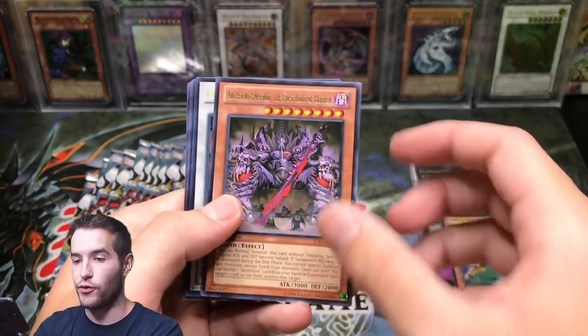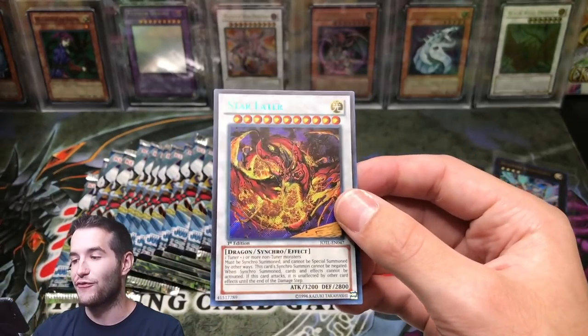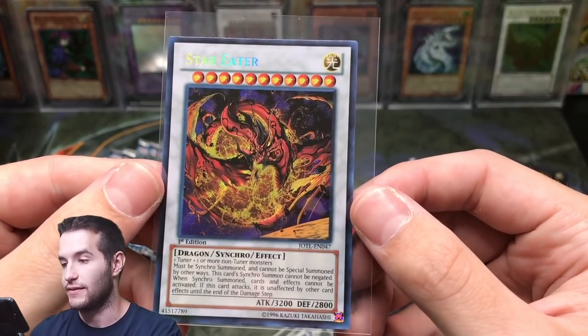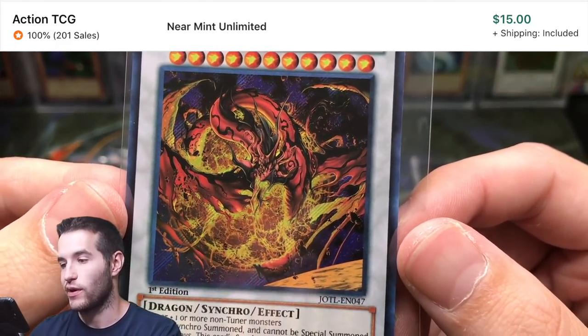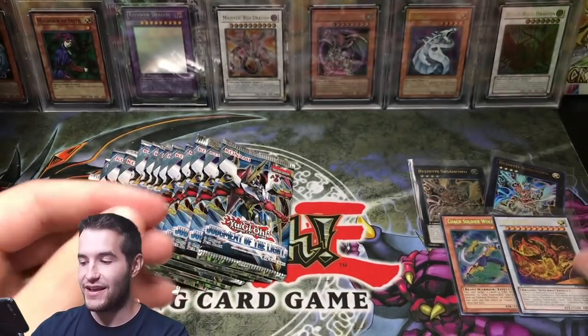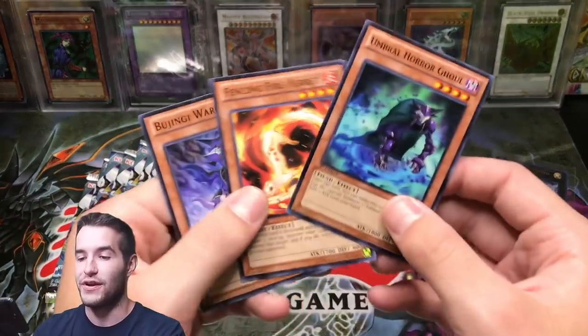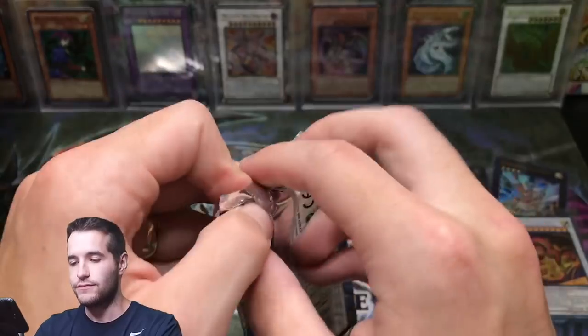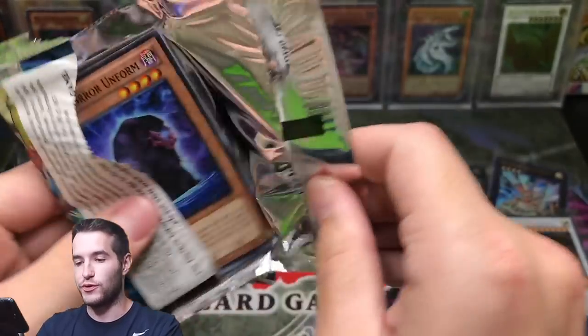Vertical Landing, Archfiend Emperor — Star Eater, secret rare! We found it on the first video — just the lowest rarity, secret rare, but I'm still happy about that. Check that out, check that artwork out — that's really cool! Star Eater secret rare in our first search for the Star Eater. Now we have to find the ultimate and the ghost. Definitely our best pull so far.